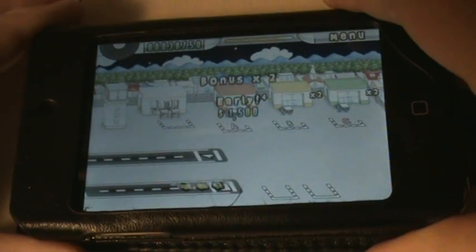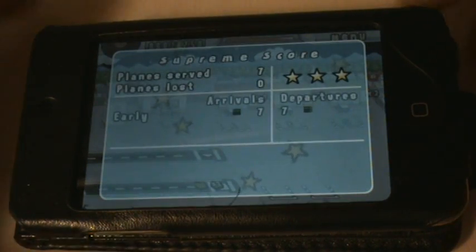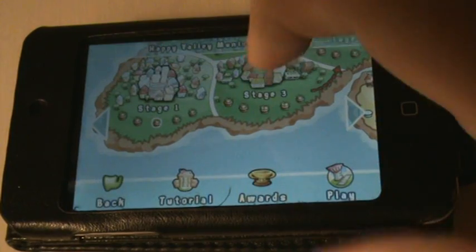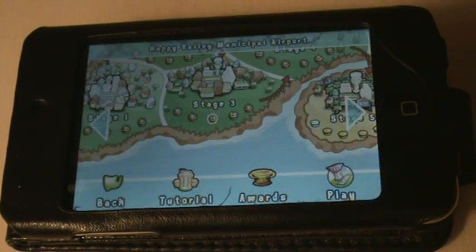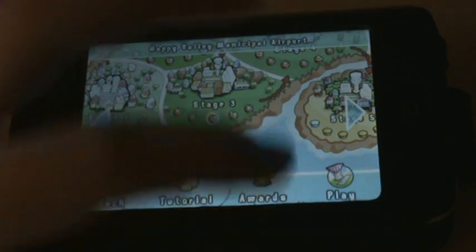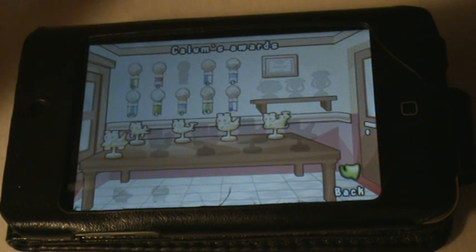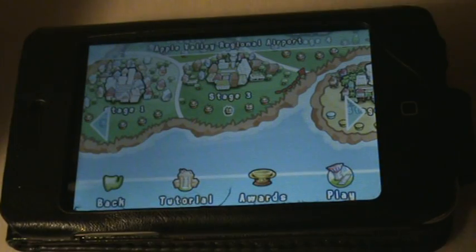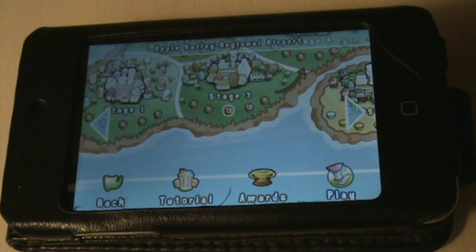Once all the planes are gone, you get your score — it shows you how many planes you served and all your stats for the level. Three stars up there, as you can see. It takes you back to the main menu where you can choose a different stage. You can also get a tutorial, and you can look at the awards you've won — you can see all the trophies I've got and some that I haven't. It's fun to keep trying and eventually unlock every single trophy.